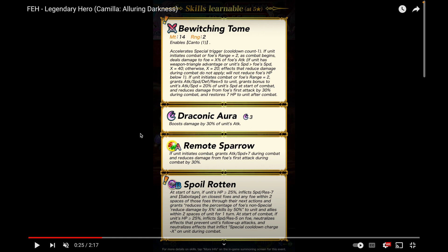Draconic Aura is her special, Remote Sparrow is her A skill — good because it stacks with the damage reduction in her weapon. She's very fast, which is interesting because Camilla has different stat spreads; she's either really fast or really slow like her ninja version. Spoiled Rotten is her PRF B skill and it's really good for support. At the start of turn, if alive, you inflict Speed/Res minus seven and Sabotage on the closest foes and any foe within two spaces through their next actions. It also grants allies 50% of foes' non-special reduced damage.